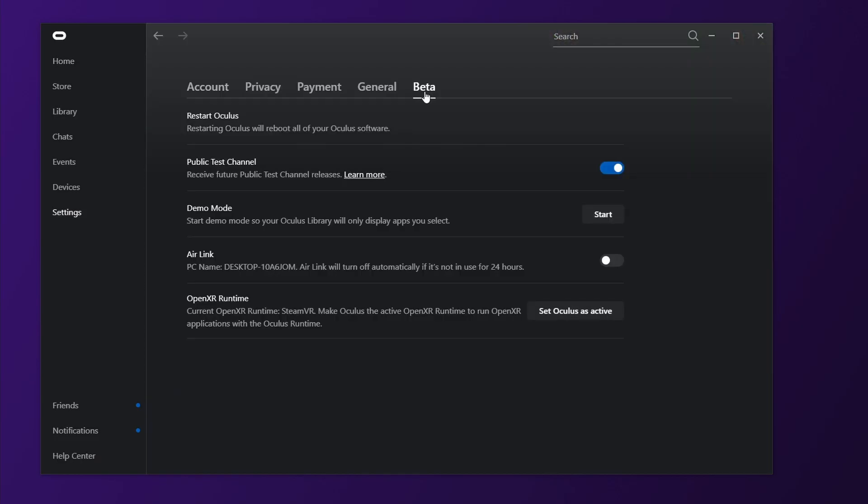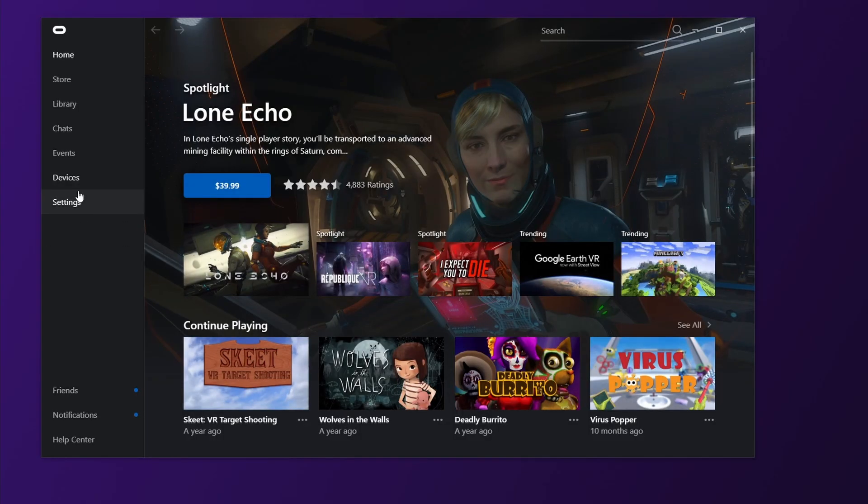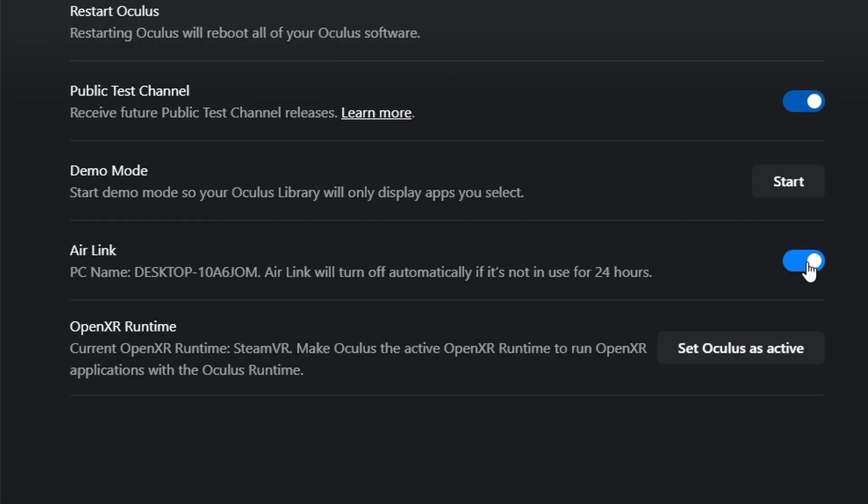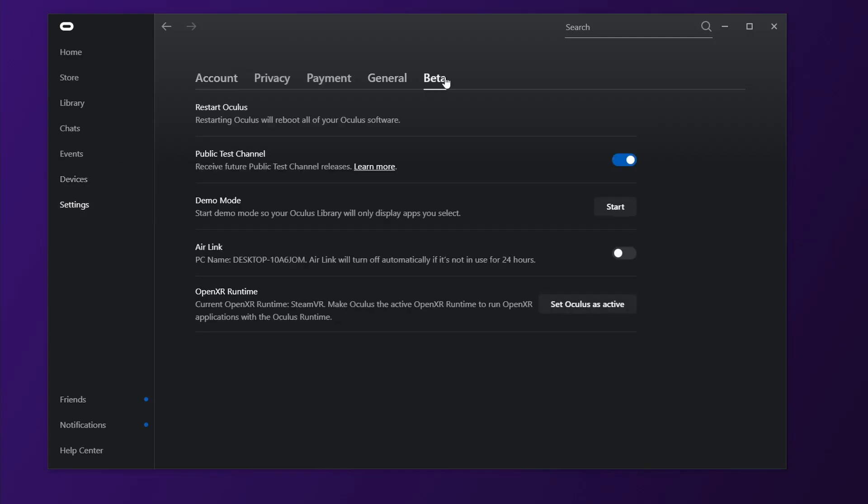Recently, in Oculus Update version 28, they added Air Link — the functionality to be able to connect to your computer wirelessly from your Quest 2. First, we want to make sure that you have a couple of things checked off before getting Air Link to work. On your Oculus desktop app, make sure that you are on version 28 or above and that you have the Air Link option enabled. You can double-check this by going to Settings, Beta, then Enable Air Link if it's not already.